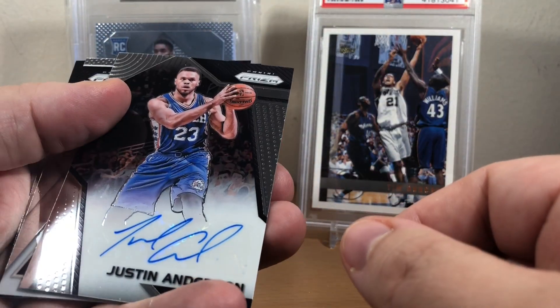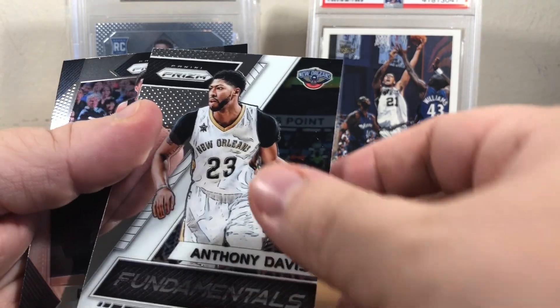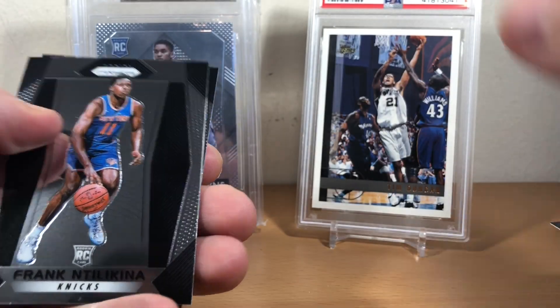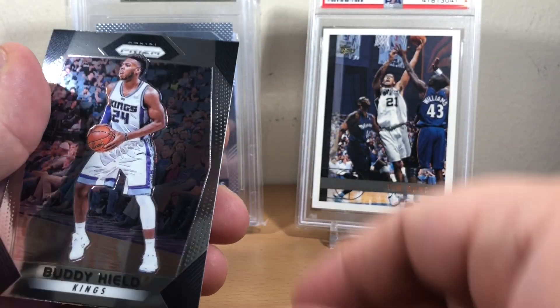Justin Anderson — sticker — Anthony Davis fundamentals and Devin Booker. Derek Favors, Nikola Mirotic. A green rookie of Bam Adebayo. And Buddy Hield.